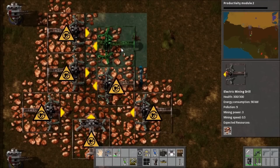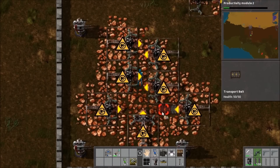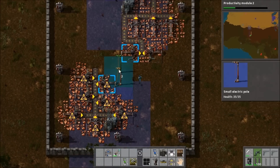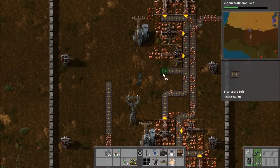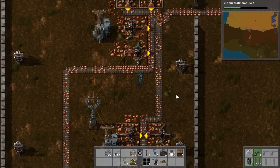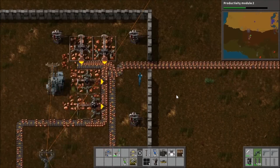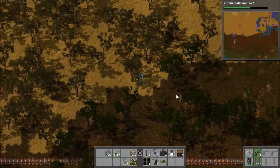I do a bit of arranging and work out a nice layout to use at the copper outpost. I also used a new shortcut that one of my subscribers told me — if you're holding an item and control-click on something, it puts that item into the machine. I did that with the effectivity modules and it's quite a convenient shortcut, definitely speeding up the process of filling those up.